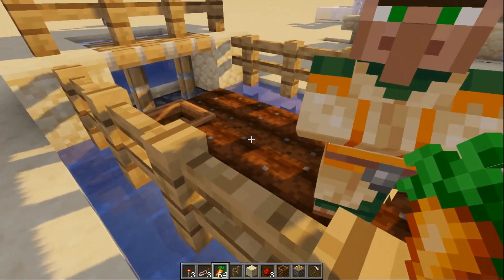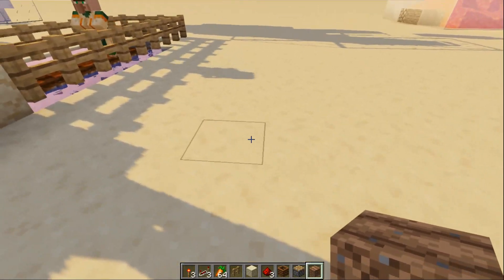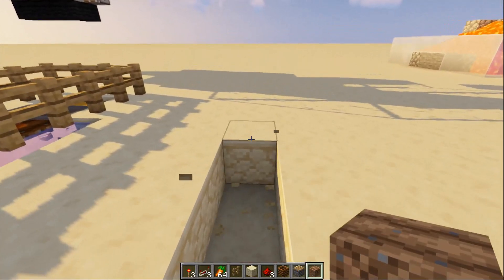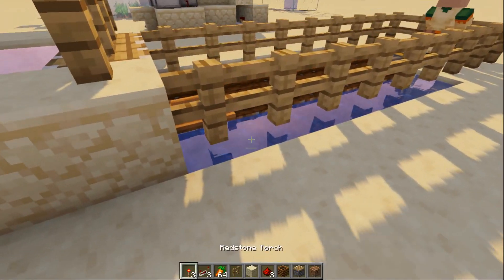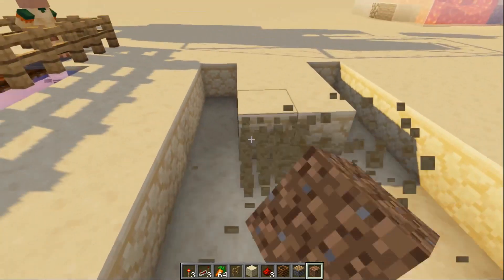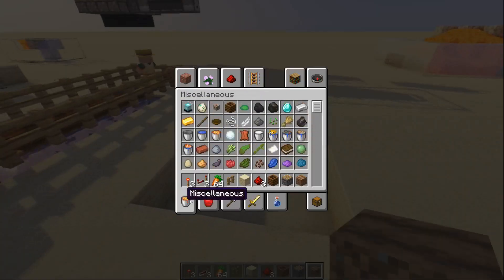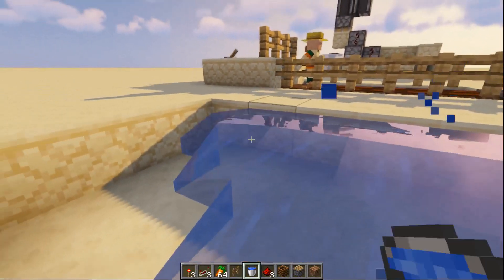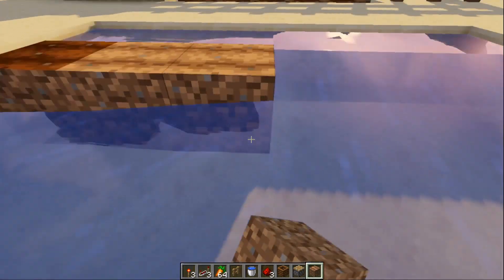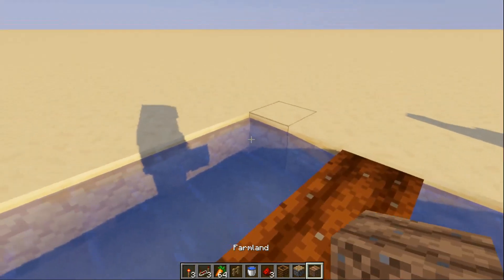So here's what we're gonna need to make this happen. We need some farmland. We need two tracks of water and some farmland in between. I kind of want to put the water in first. Farmland. Other side — water. Farmland.